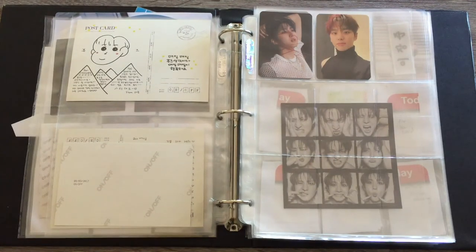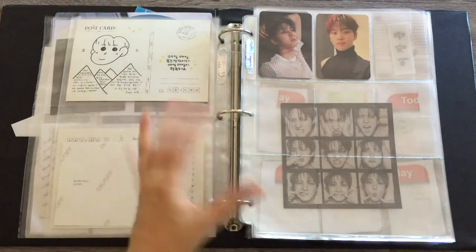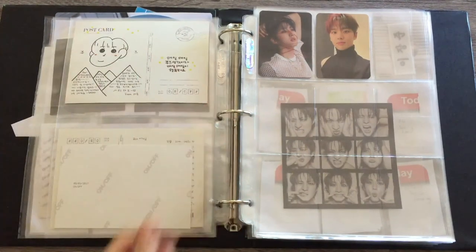Before we move on to the next section, which is the Golden Child section, I have decided to cut the video here because it's really long. So I'm going to cut this photocard organizing video into two parts. In the next video we will start with the Golden Child section of my binder. Thank you for watching — this is my first ever attempt at a photocard organize-with-me video. I hope I'll be able to do more in the future. I hope you enjoyed this video and I will see you in part two. Bye!